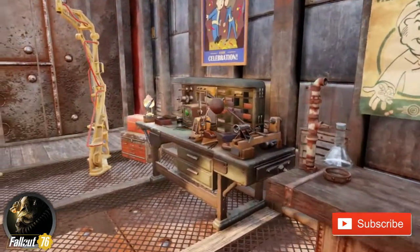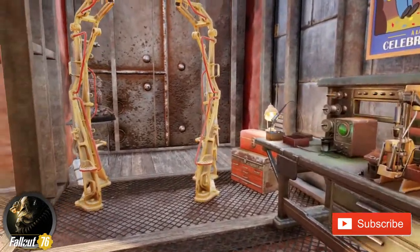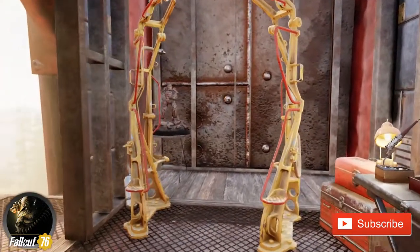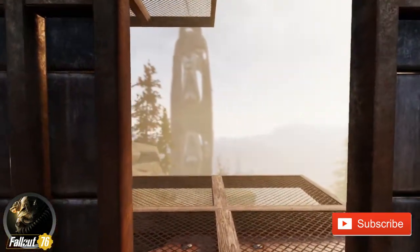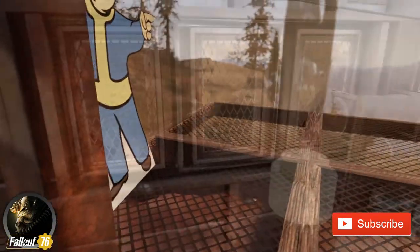Just below the bedroom is this little crafting area, including a power armor set and a power armor statue in the corner. And there's a little balcony for myself as well.